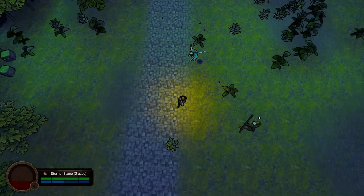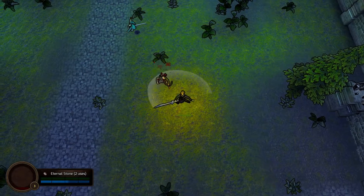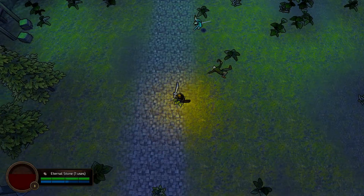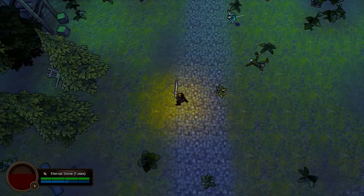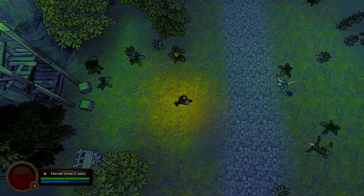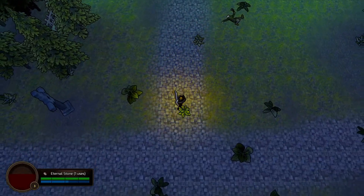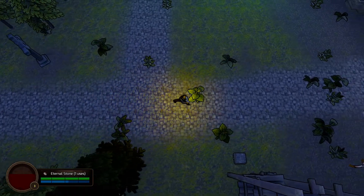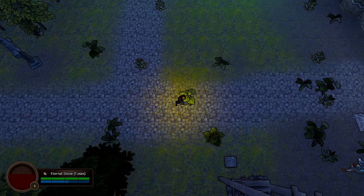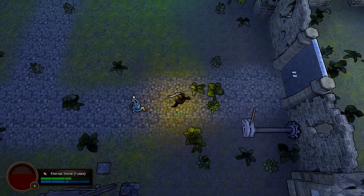Got another archer to deal with. I don't have a shield now because I have the greatsword equipped. Ow! Not cool. Let's heal up. So eternal stones are like Estus flasks — one would assume. I know I'm making all the comparisons to Dark Souls and people are going to be like, 'It's nothing like Dark Souls.' Like, it's enough like Dark Souls to me. A lot of bushes randomly growing in the road — that's kind of weird. They need a better groundskeeper.